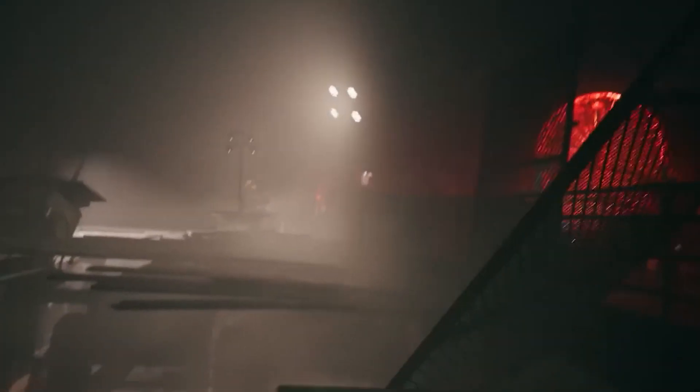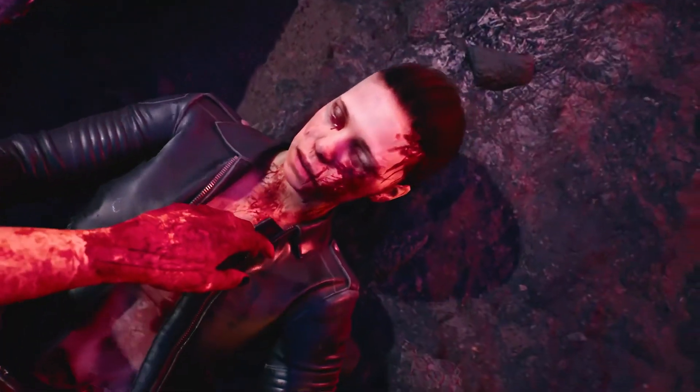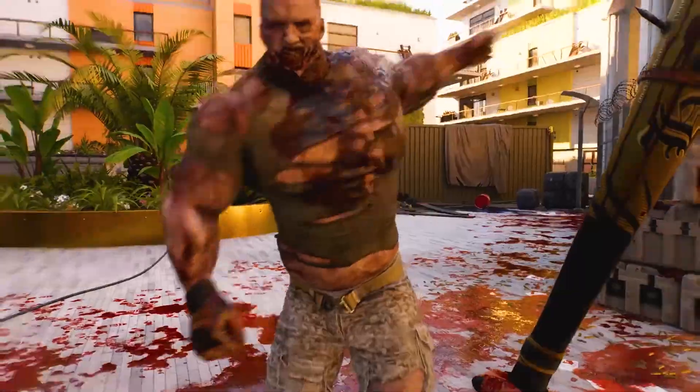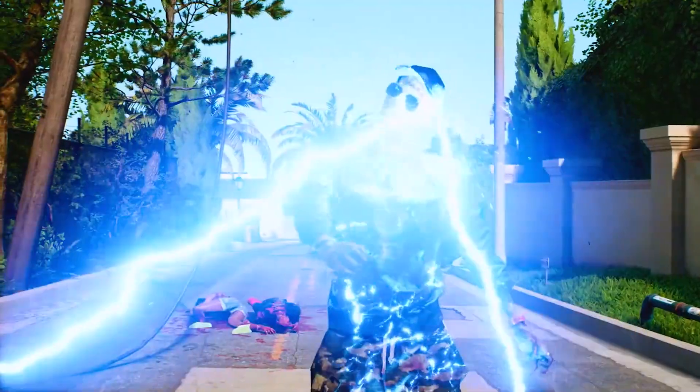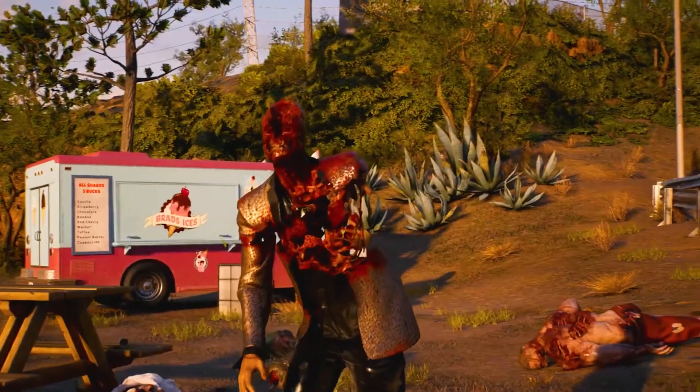The game will be set a few months after the events of the previous one. The virus has reached sunny California and the whole area is surrounded by US troops. The main character gets into the middle of a zombie apocalypse and somehow manages to survive, resisting the army of the living dead using melee weapons and sometimes even firearms. The combat here is quite varied and includes dodging, kicking, and jumping.